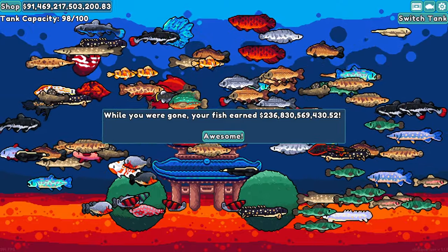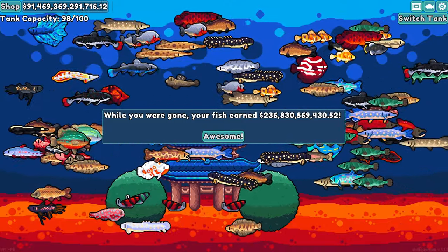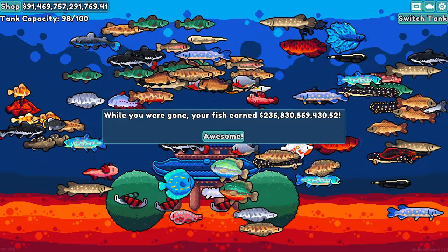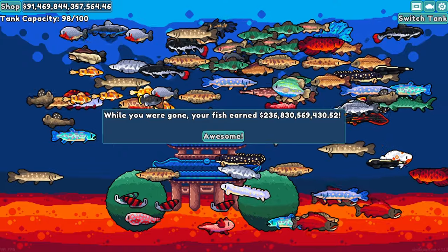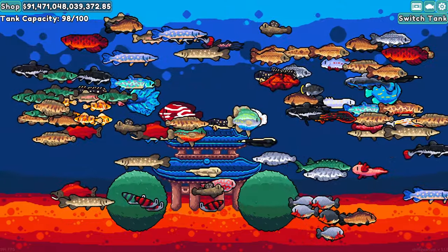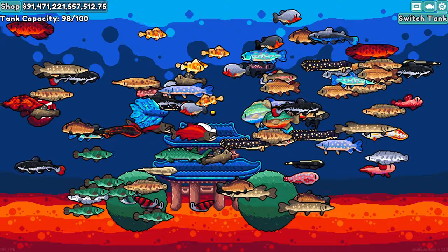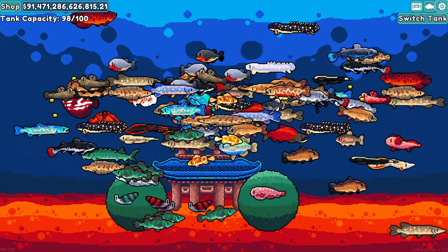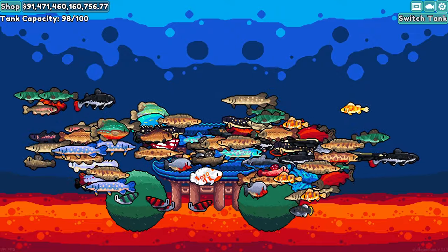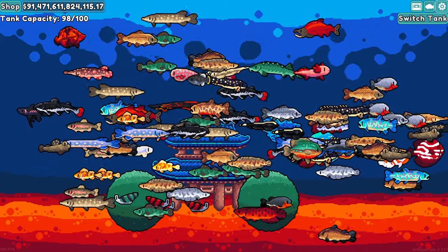Pardon the interruption from Time is Honey, but since I keep making comparisons between Chillquarium and Time is Honey, I wanted to give you a brief look at Chillquarium. I haven't played it for a couple of weeks and I have earned $236 billion while I was away. The first thing you might notice — other than the fact that my aquarium is way overcrowded — is that we don't have to worry about the nitrogen cycle. We can feed them as much as we want; they can poop as much as they want. You might notice my money and how fast it is increasing — that is because I have leveled up my fish.